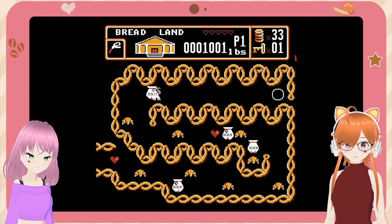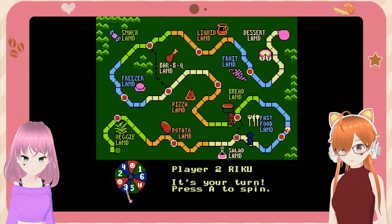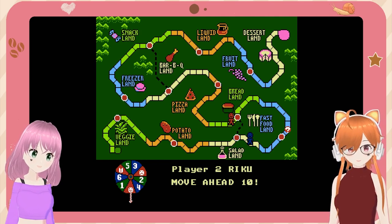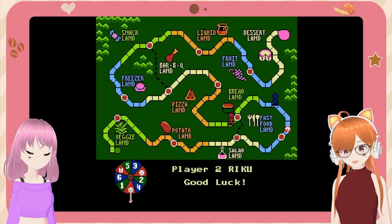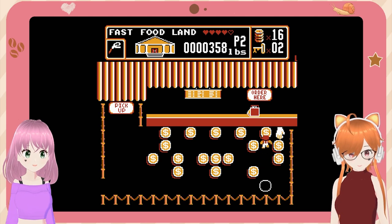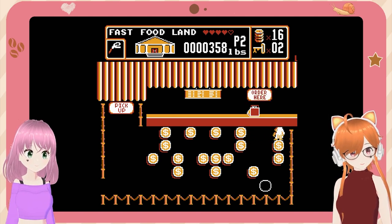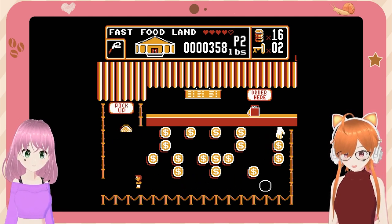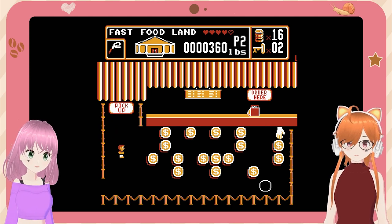L2 and R2 apparently control the emulator — reversing and stuff. Let's be careful not to press those. I'm a thousand pounds — I'm going to cry. Pizza Land is coming up. I'm a thousand pounds and all I've gone through is veggie, potato, salad, fast food, and bread. Move ahead ten — nice! You already screwed up — you can push one of those dollars into the thing. You placed an order and now the food's going to come out.